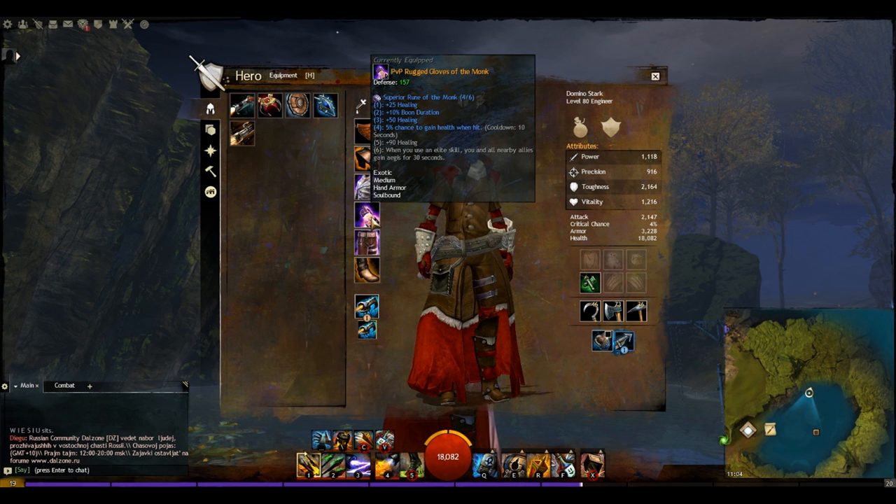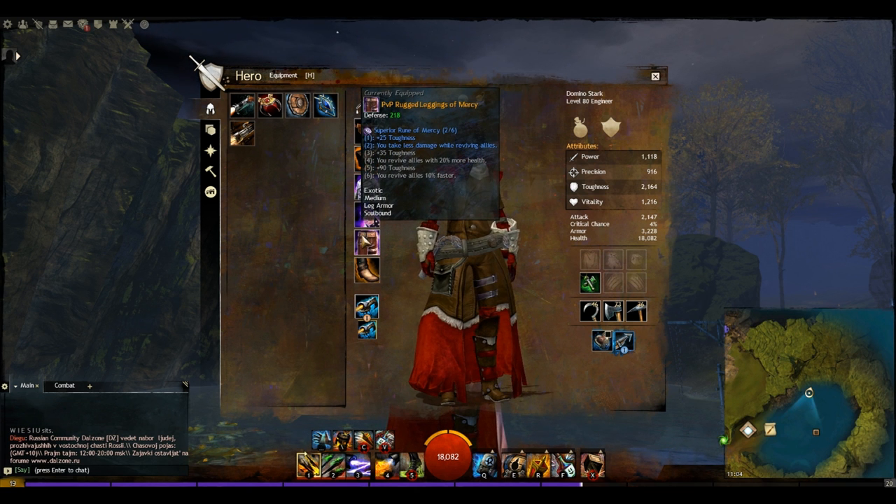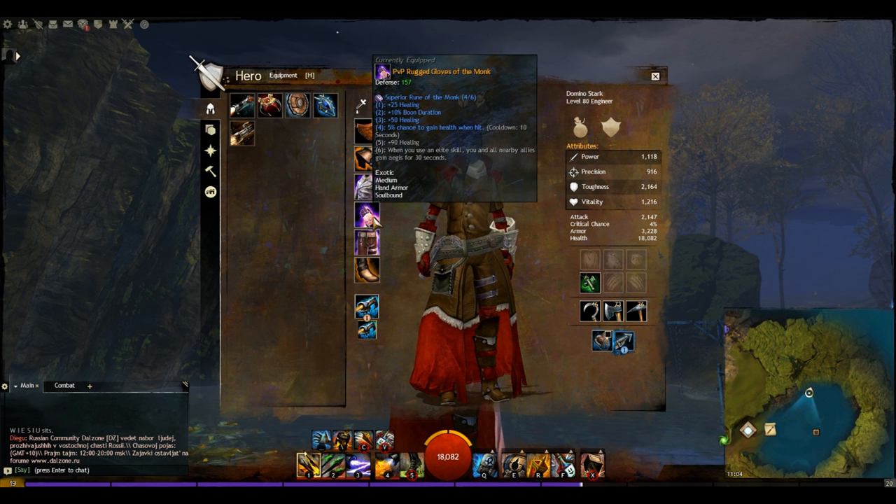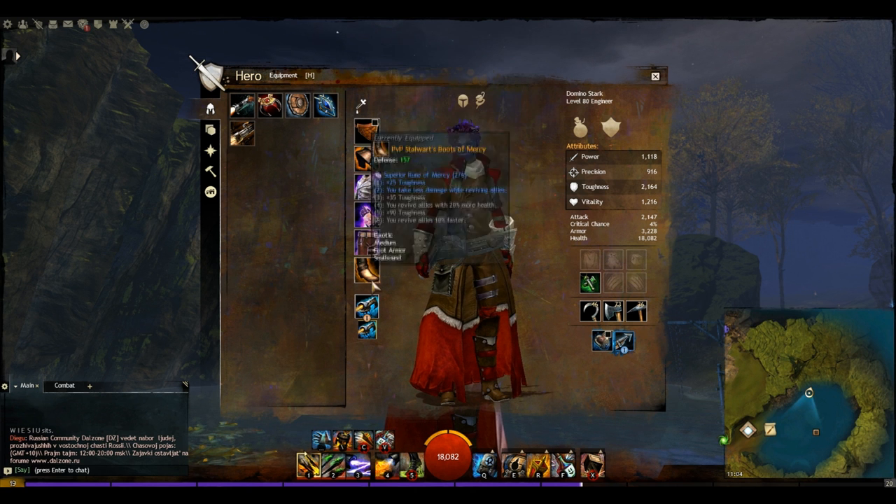For rune choices we've gone with Superior Runes of the Monk for 4 of them — plus 75 healing, 10% boon duration, and a 5% chance to gain health when hit. For the other two we've gone with Runes of Mercy for 25 toughness and taking less damage while reviving allies. You could go full Runes of Mercy, but I like the extra healing power, boon duration, and that 5% health-on-hit chance since you're going to be focused quite a lot with this build.